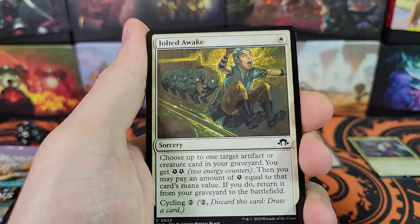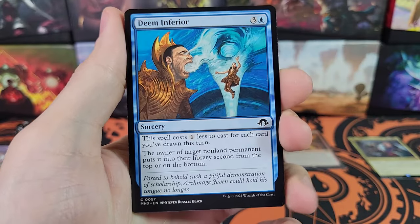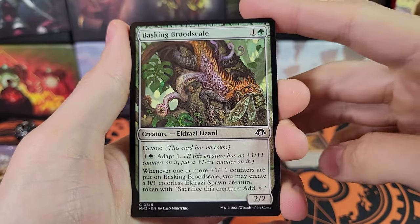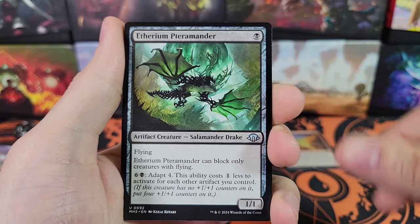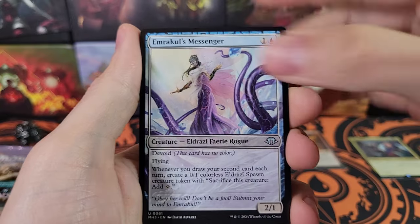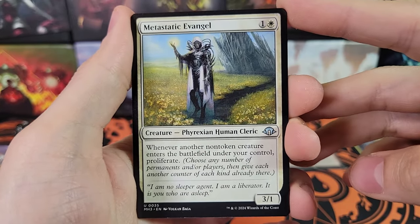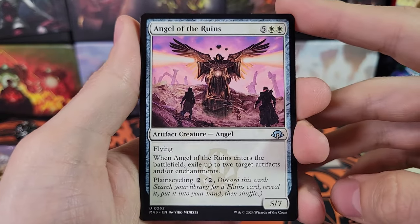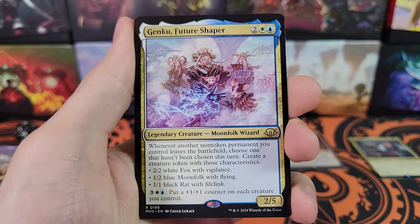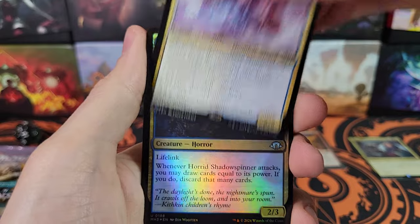Grave Dig, Jolted Awake. We've not gotten a list card yet. There is a list for this set, right? Not positive on that actually — let me know in the comments. That can be your comment for the giveaway: is there a list for this set? Vexing Bauble, Metastatic, Evangel, Angel of the Ruins. We've got Genku Future Shaper — rare. And Horrid Shadow Spinner for the foil.